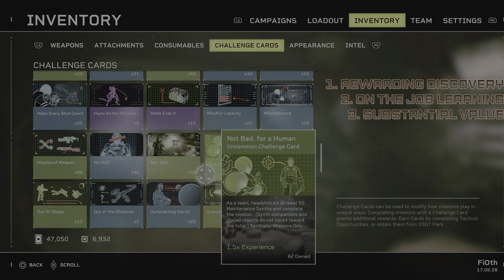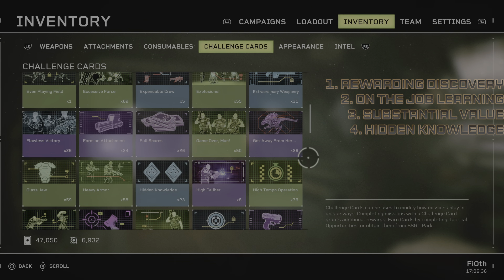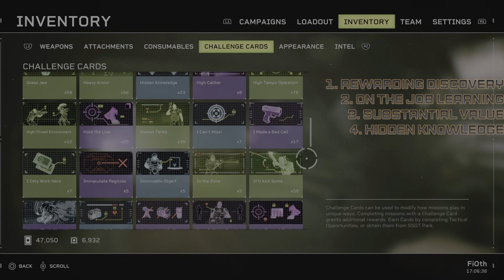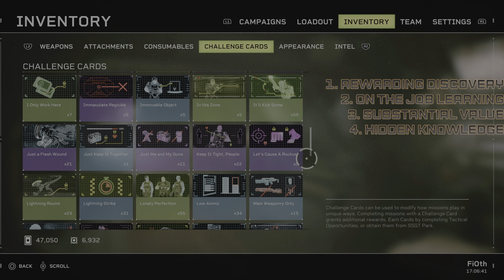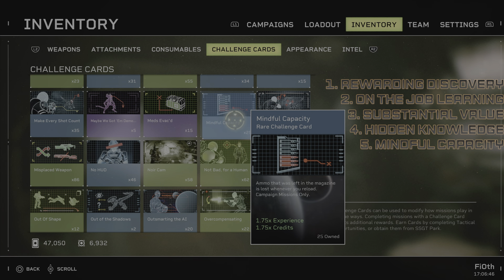The next best thing is Hidden Knowledge — two times the XP without any detriments. One card I would also suggest, since you will be running a Recon anyway and will have an almost infinite amount of ammo, is Mindful Capacity. It's 175% XP and 175% credits, but you lose the rest of your magazine whenever you reload. If you have a Recon, this will not affect you at all, and it's almost twice both in XP and credits. If you're running really low on cards, this is the next best thing you can use.